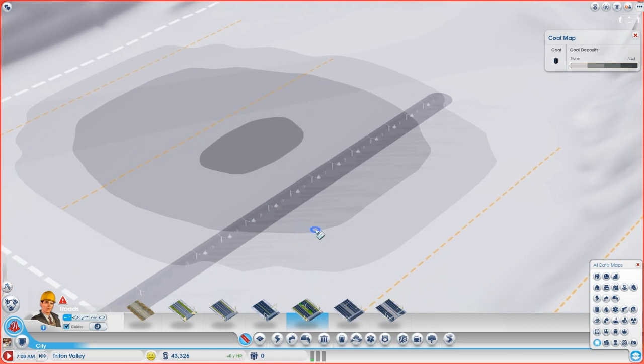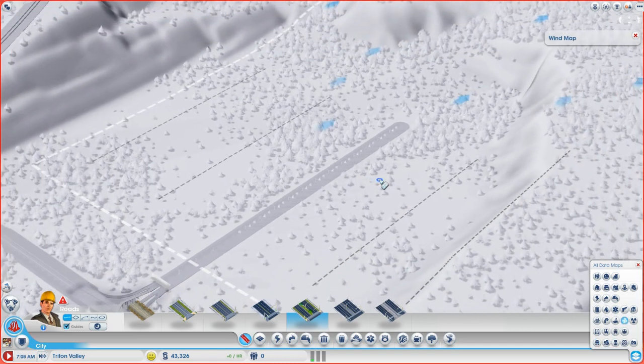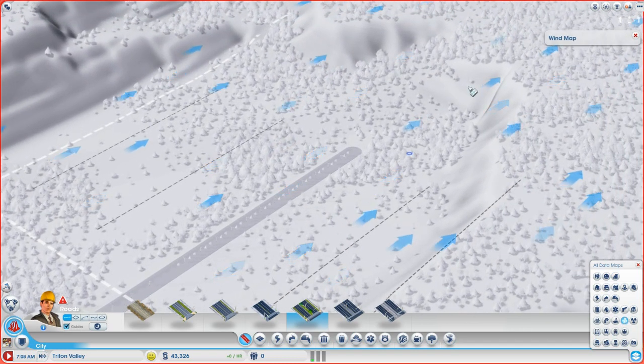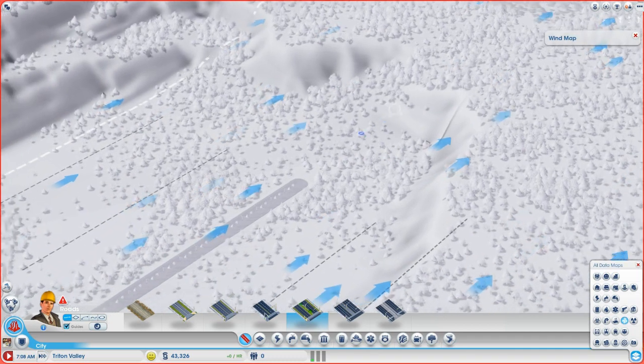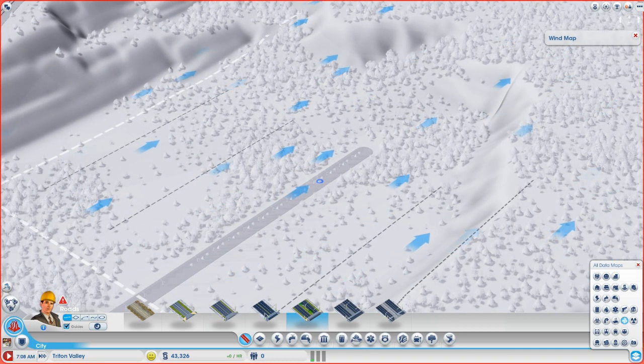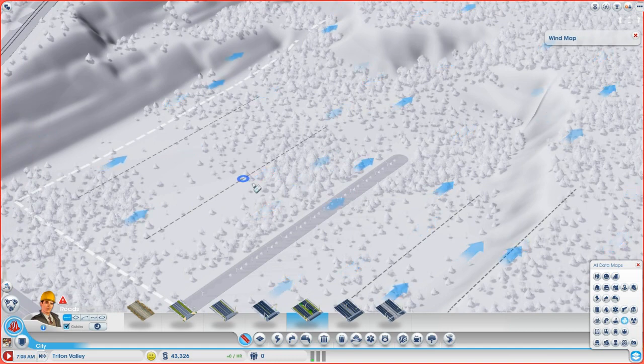The second thing you should consider when making your initial reconnaissance of the map is the wind direction. It doesn't seem like a huge deal, but one of the new factors in the new SimCity is that pollution travels with the wind. So if you put houses downwind from your coal plant, you're not going to have a whole lot of happy citizens. Here on the data maps, we click the wind icon — third row from the bottom, second one from the right. You can see the wind travels away from the highway and up the mountains, so we have to keep houses upwind if possible.